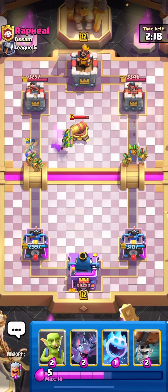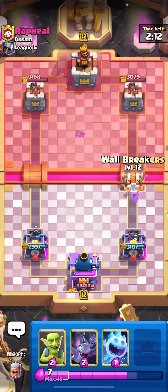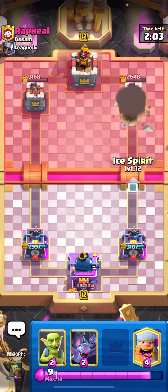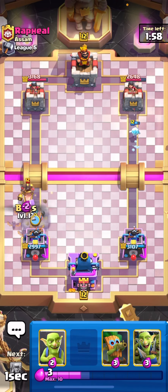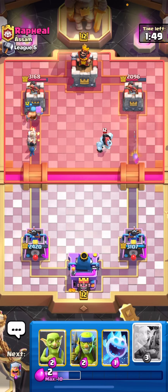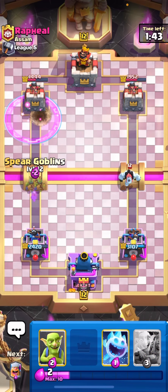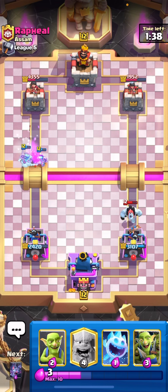We will just be trying to overwhelm our opponent with goblins, spear goblins, dart goblin — constant spam on the bridge — and hopefully he messes up. We get a hit — that's some incredibly important damage. He goes for fireball, so we try to go around it. He doesn't defend in time and that fireball was another big commitment.